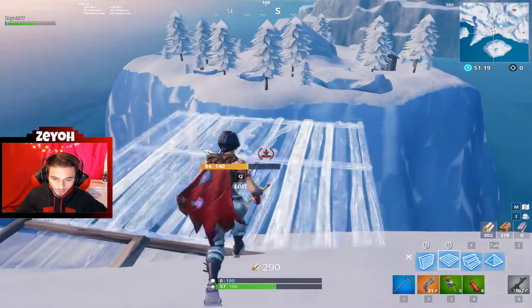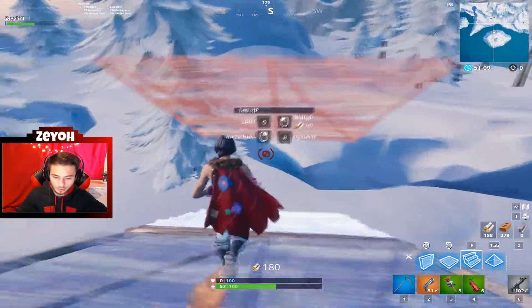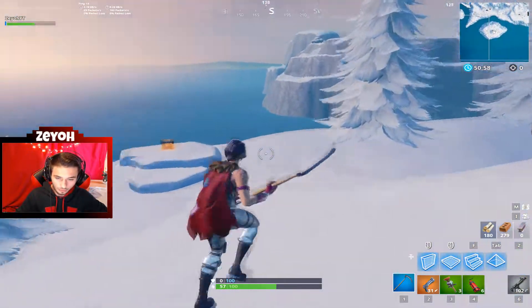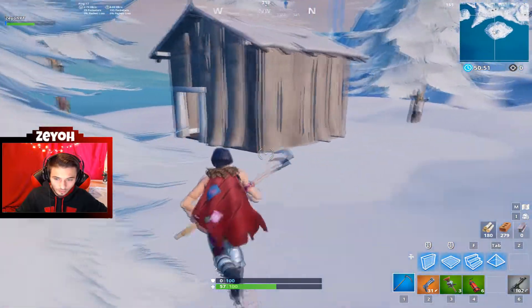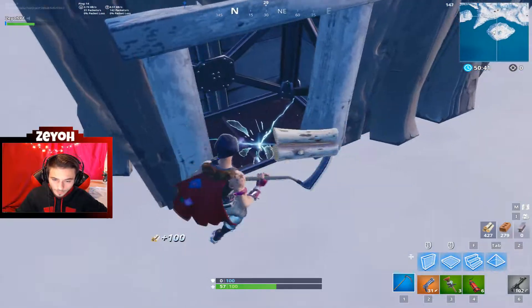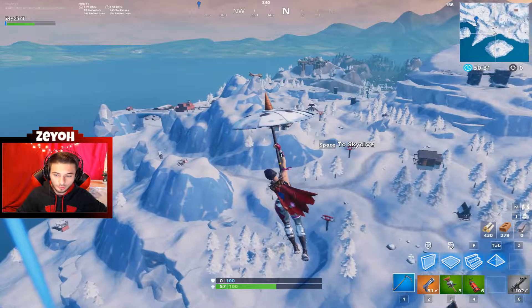There's actually a secret island over here you guys can go to. It'll be real good to fly a plane over here, but if not you can just build over. It doesn't take too many materials — a little bit more than 100, so it's really not that much. There are a lot of chests here and definitely not going to be many people landing here at all. And there's also a rift hidden in here, which is really good because once you come over and need to leave quickly when the zone's coming, all you gotta do is jump into the rift.